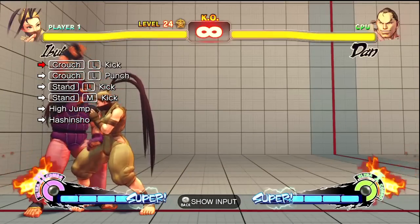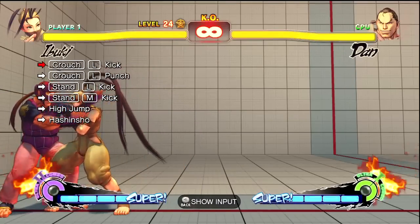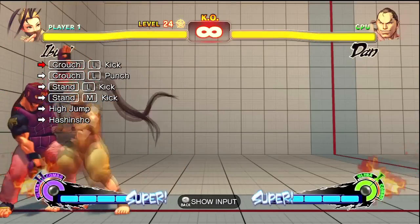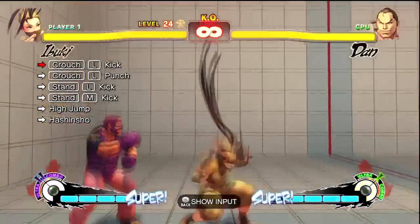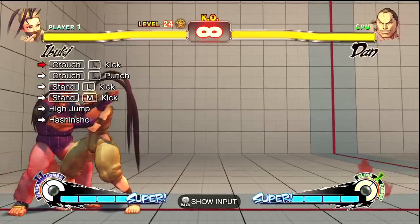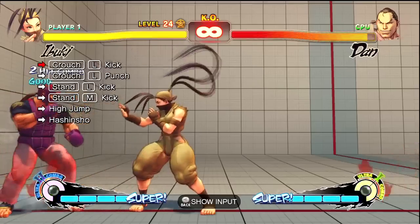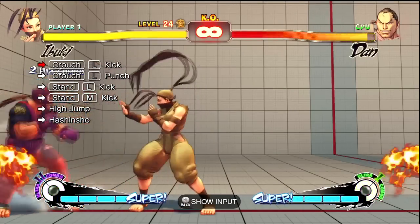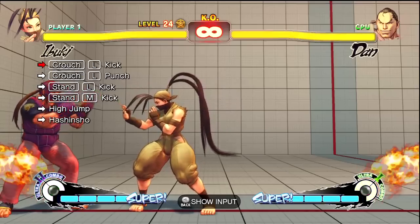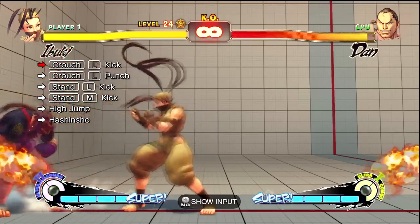And when you hit that light kick, you want to do the quarter circle forward, medium kick, and then get ready to instantly go to the quarter circle forward, upward. I know it's hard because you mentally want to prepare to see that hit, but by the time you see the second hit, it's really too late. You have to feel it coming. There's also a little bar that races across — you can see the little lines race across.